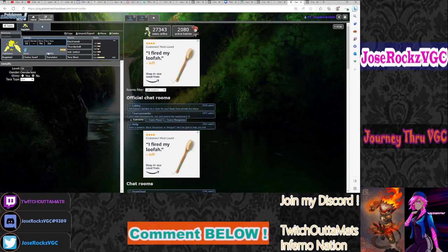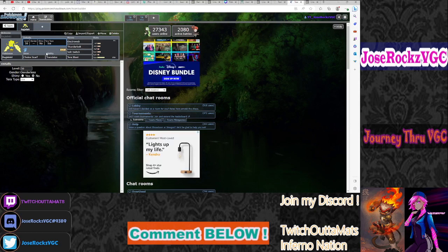Regieleki could be special or physical — probably with Volt Switch as a nice pivot so you're not stuck in. The reason it'll run Scarf is because Flutter Mane and Iron Bundle with Booster Energy outspeed Regieleki, and you want to be able to outspeed them. In this format, Iron Bundle is almost always going to run Booster Energy, because without it, Regieleki just outspeeds and hits with Electroweb for about 50% or more, and then its teammate can KO. So Focus Sash or Choice Specs Iron Bundle you won't really see — it's almost always Booster Energy.